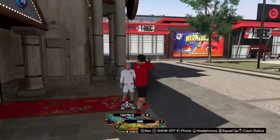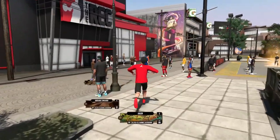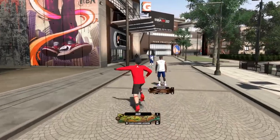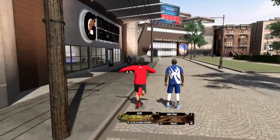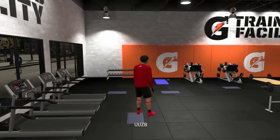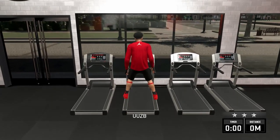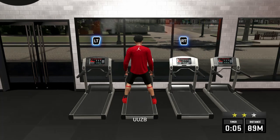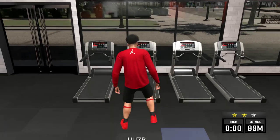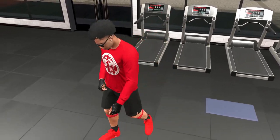After leaving the Cages, run all the way to the Practice Facility — that's also the Gatorade Station if y'all didn't know. What you want to do is go to the Practice Facility and run on the treadmill. You don't have to run it — you can just walk it, meaning just don't touch anything. As long as you're on the treadmill it's going to work. Press it, hop on the treadmill, and you can literally just stand on it and let it run. I'll come back when it's almost over.